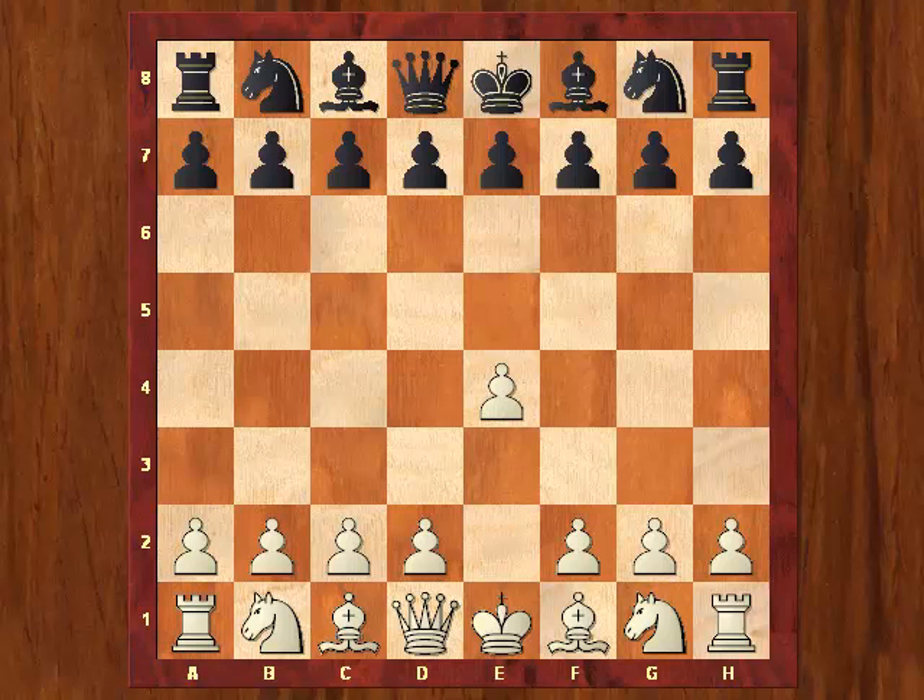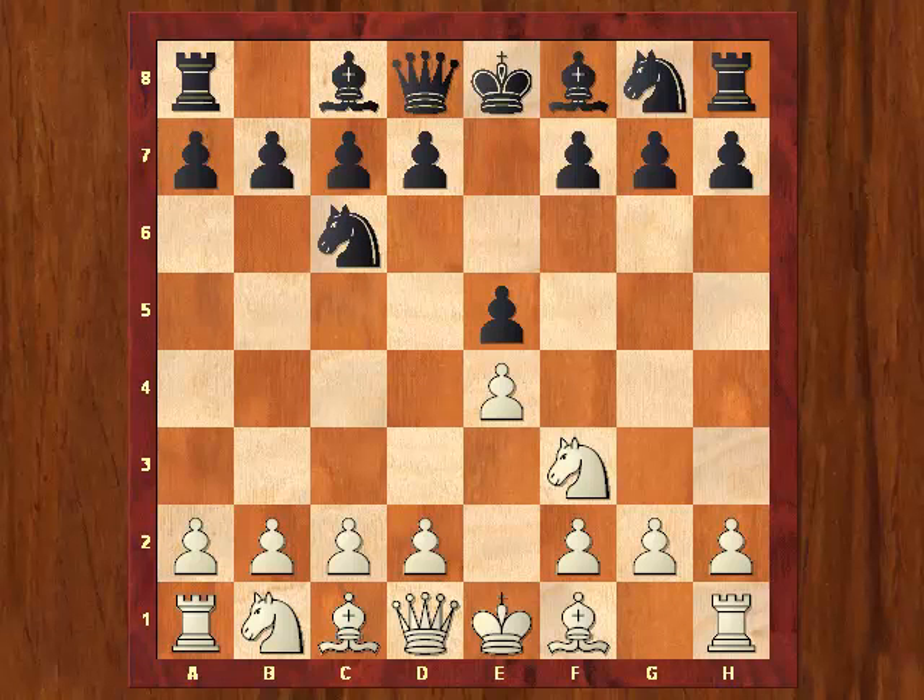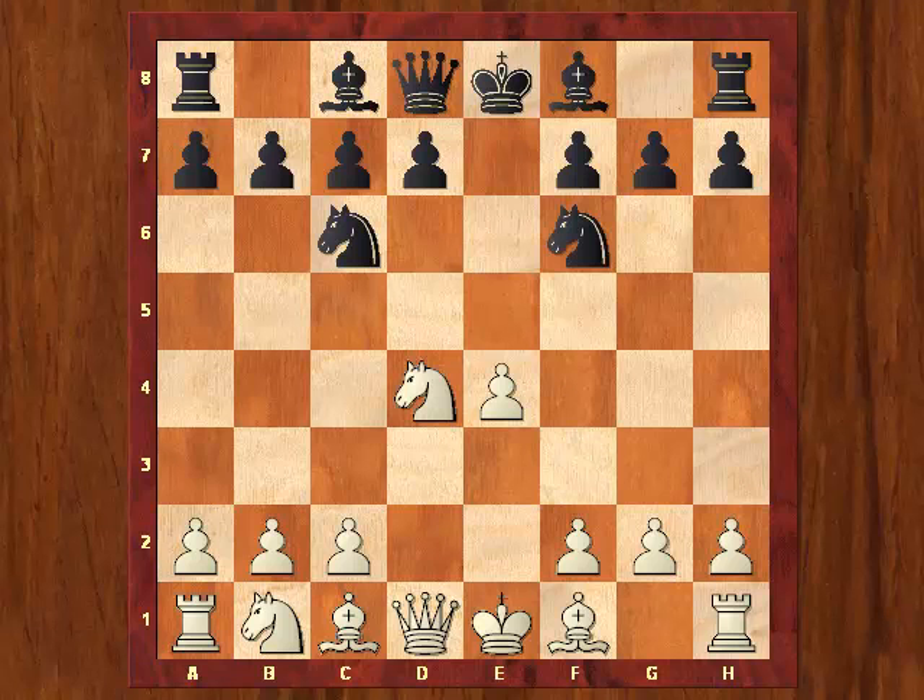e4, and black responds with e5. Knight f3, knight c6. d4 — Shabalov opts for the Scottish game. e×d4, knight×d4, knight f6. The other important main line is of course Bc5. And now play continues with the main line: knight×c6, b×c6, e5.